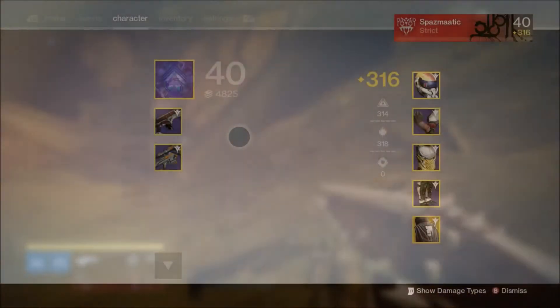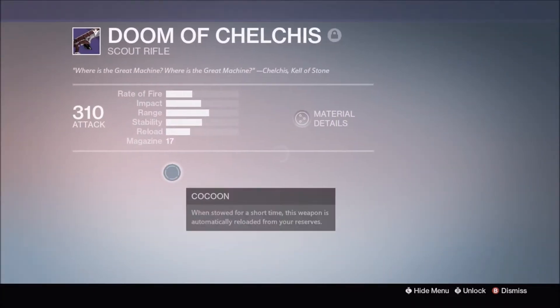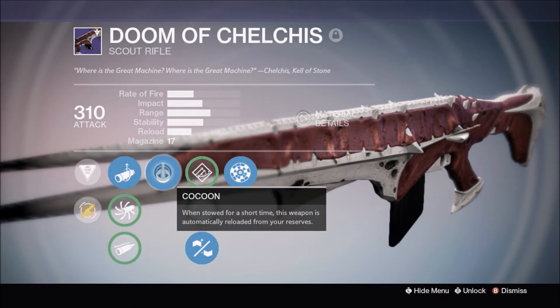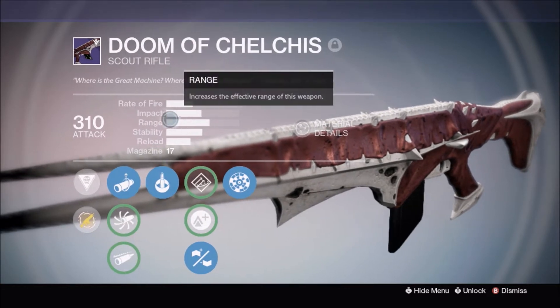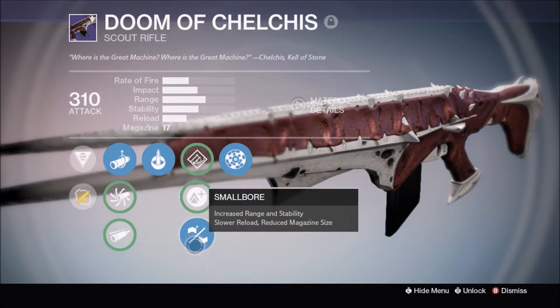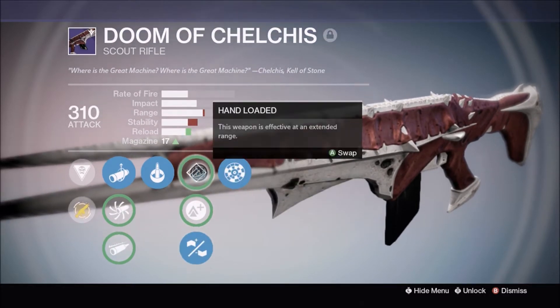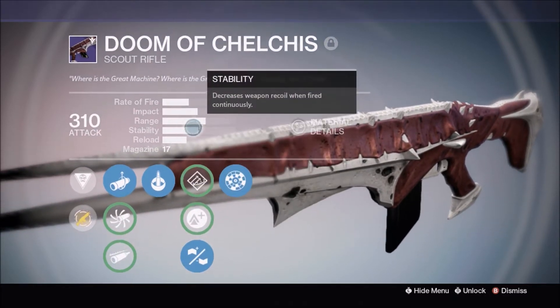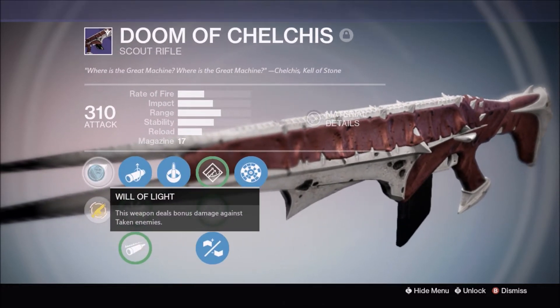The Doom of Chelchis is a 310 primary with range finder. The downside is cocoon — having cocoon takes away the slot for a different perk like full auto, firefly, or triple tap like the Hung Jury has. Stats-wise: impact is pretty high, range is pretty good, stability is average, reload is slow, with a mag of 17 with small bore or 19 with hand loaded.